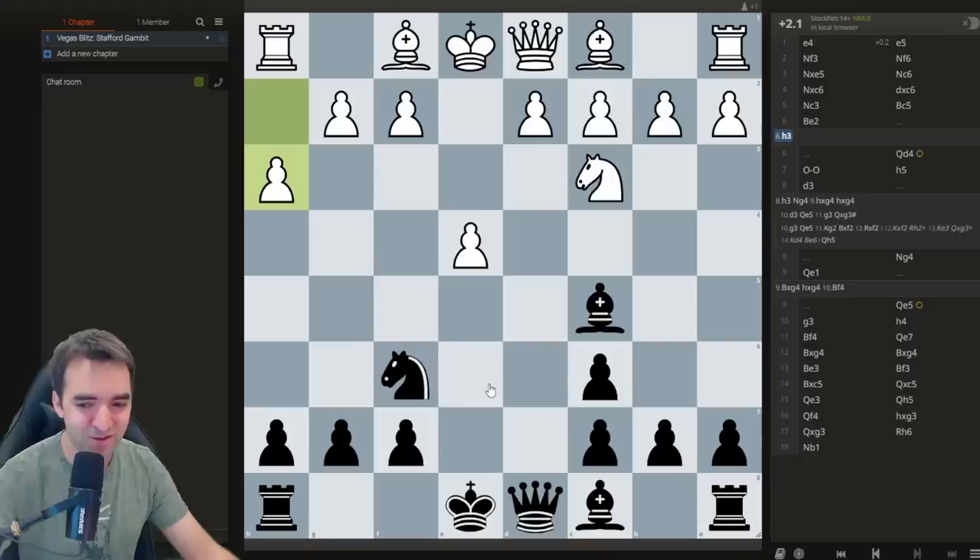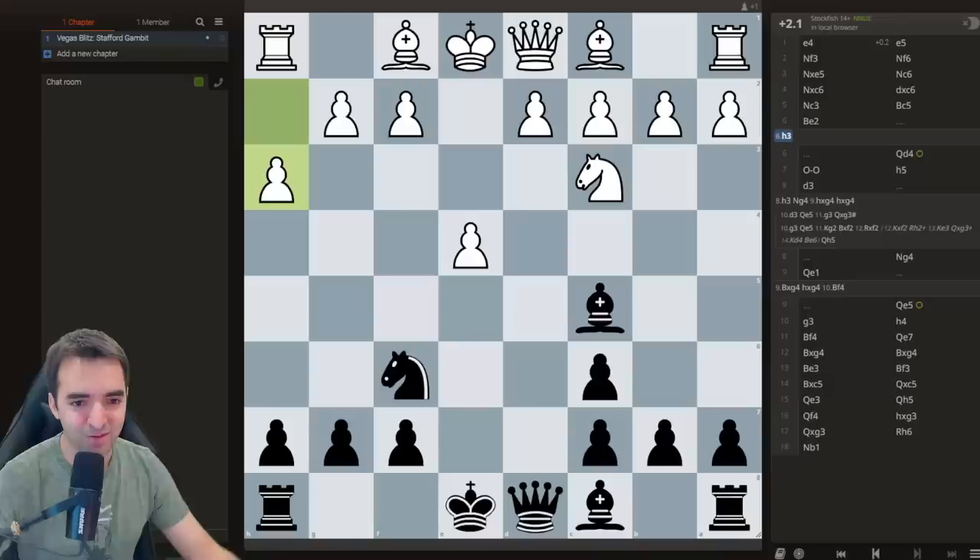I usually play h5, but there are other moves — g5 with the idea of g4, b5 with b4 ideas, and sometimes Queen d4 comes in these lines as well. It could have been a much bigger challenge if my opponent had known at least one of the refutations. But it was a fun game. Hope you guys enjoyed this one — let me know if you want to see more of my games from the Vegas Blitz tournament. I did play a few very strong grandmasters towards the end. Stay tuned for more, and I'll see you guys soon.